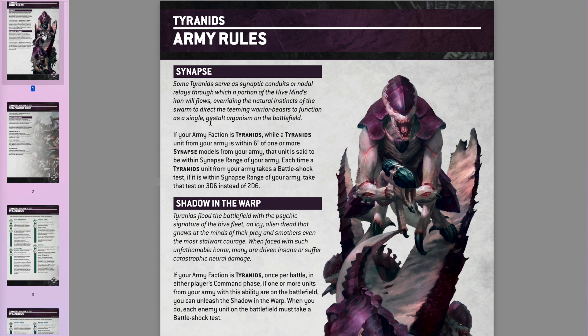Starting off with the army rules, they've got Synapse and Shadow in the Warp. Synapse has always been a thing for Tyranids and it's always helped them be fearless or help with leadership — continuing that theme in 10th edition. Obviously morale's gone, but Battleshock is a thing. If anything's within 6 inches of a Synapse model, you get to do the Battleshock test on 3D6 instead of 2. Basically the same as 9th, except they used to run away instead of being less effective.